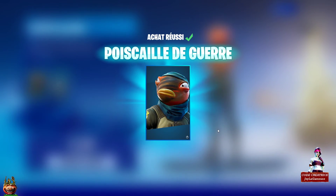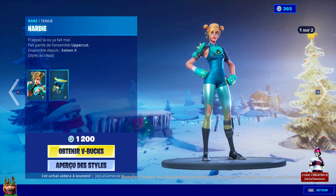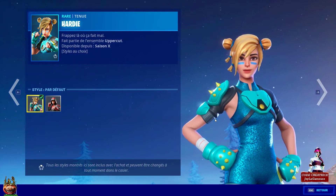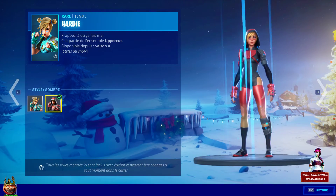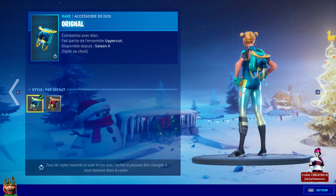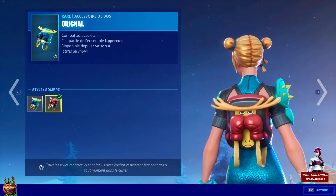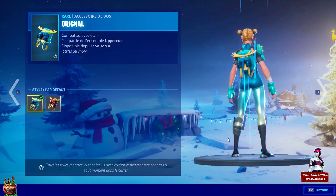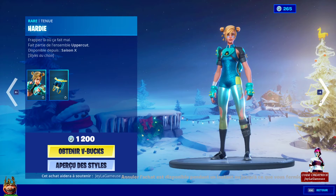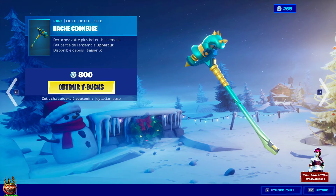Du coup, je l'achète cette fois-ci pour sa deuxième apparition en boutique. Ensuite, vous avez le petit retour du skin Hardy avec deux customs : la version bleutée par défaut, plutôt sympathique, et la version rouge et noire — version sombre. Pour le sac à dos pareil, version bleue et version rouge et noire — on dirait le côté gentil vs le côté méchant. Vous avez également la petite pioche, le H cogneuse, qui n'est pas trop mal. Vous avez aussi le petit revêtement jeans pour 300 V-Bucks, plutôt simple.